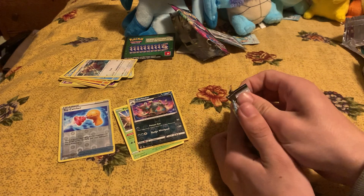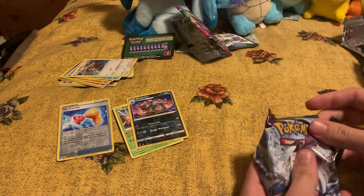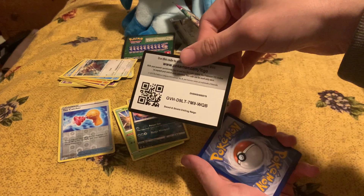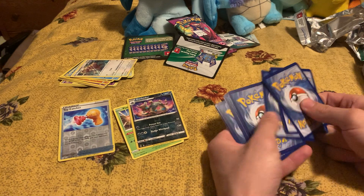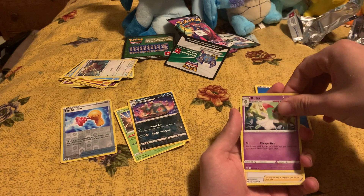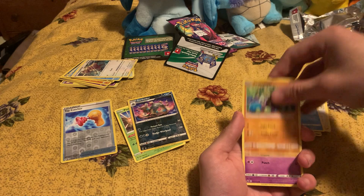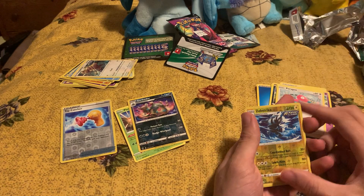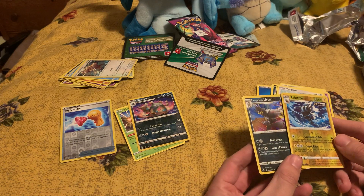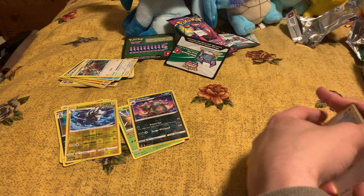On to Chilling Reign — I can only get three packs per customer, sadly. White code. Cards: water energy, Kirlia, Klara, Brawly, Venipede, Spheal, Crabrawler, Gulpin, Porygon, Zap Striker reverse holo, and then Urshifu holo. Two good cards — okay!